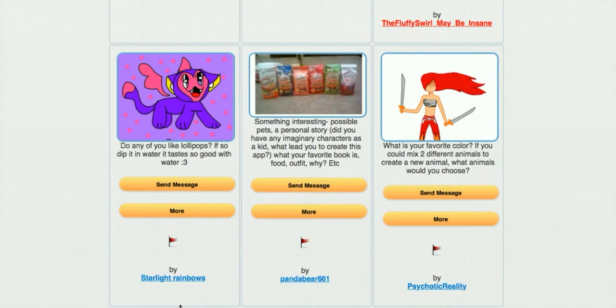Starlight Rainbows asks: 'Do any of you like lollipops? If so, dip it in water — it tastes so good with water.' I don't think I've actually tried it with water. I will consider that. I think Starbucks has some cake lollipops, and maybe after the vegan thing, for one day I will try lollipops. Lollipops might not be vegan, so maybe I'll try a generic lollipop and put water or orange juice on it. We'll see.